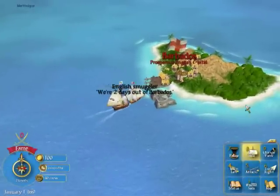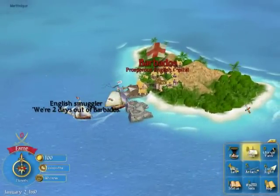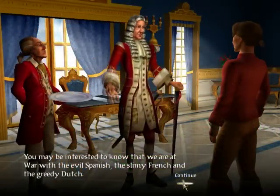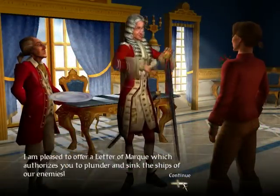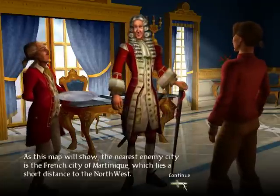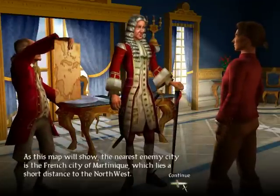A lot of the time you will be entering different cities. There are five things that you can do in every city. Talk to the governor, who will upgrade your rank and give you missions, though this doesn't happen all the time. Also, he has a daughter which you can get introduced to and be invited to a party, but I'll save that for a little later.